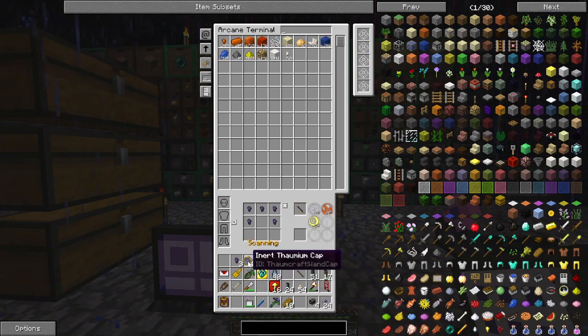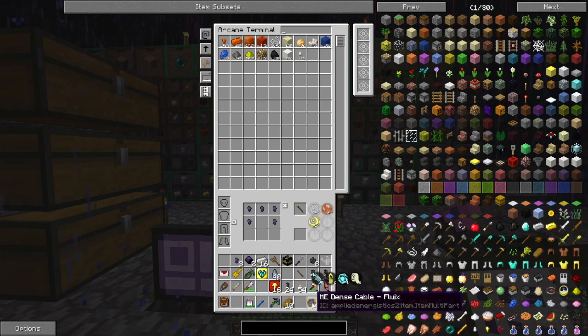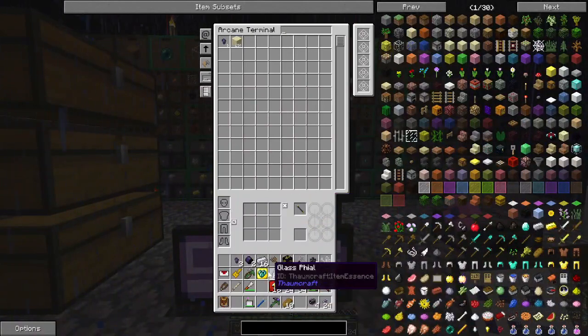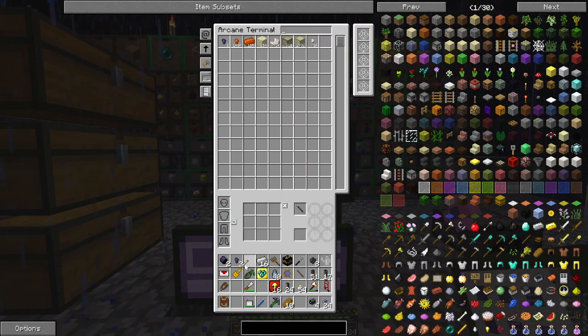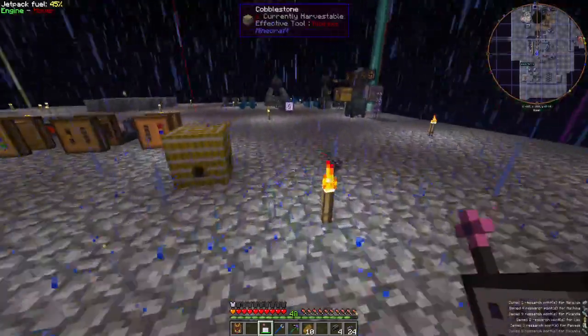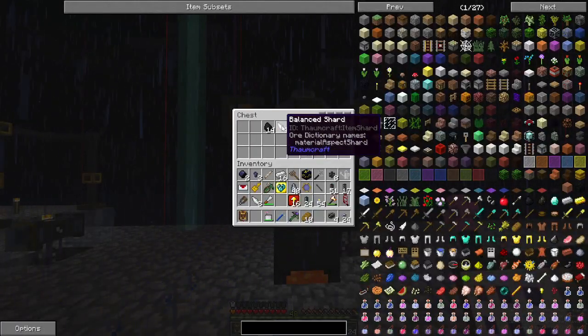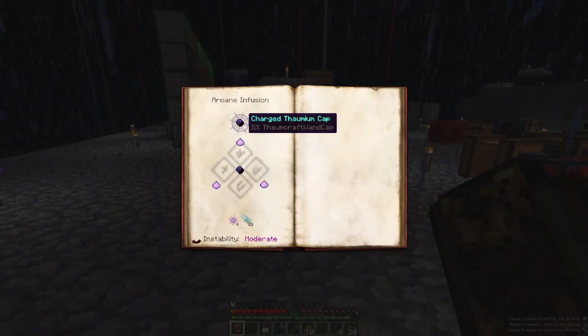Come here, nuggets. Oh, nice. Still some upgrades we haven't done. Inert Thaumium Cap — and how do we do them? So I need to charge them. We need Salis Mundus. Let's check that again — seven. Three, four, one — six Salis Mundus.